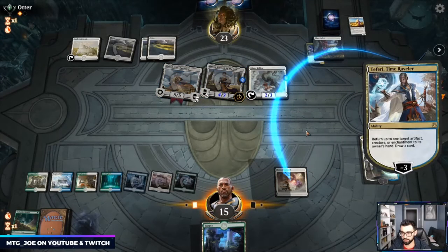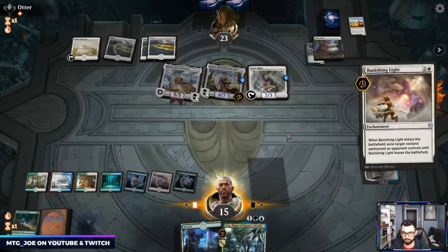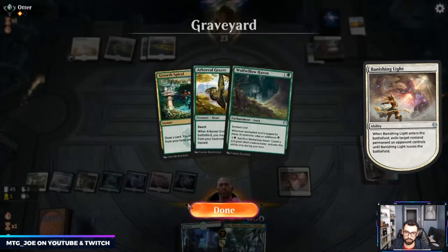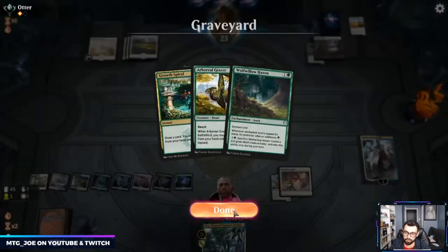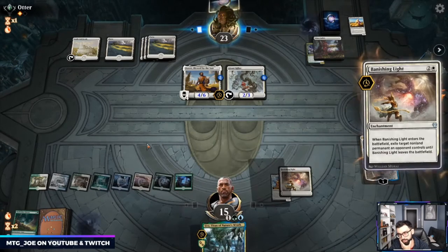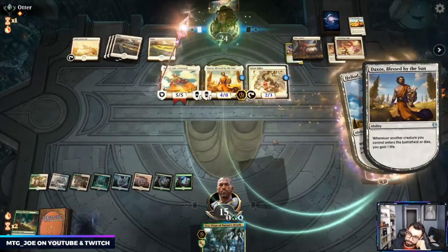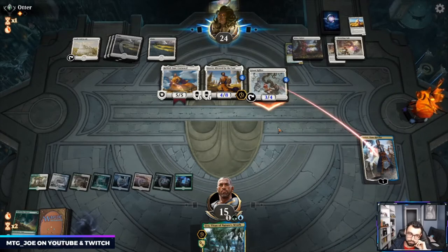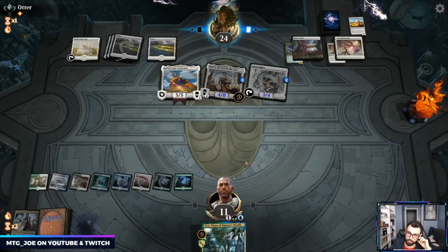We're going to bounce this. Uro is nice as a catch-up here. Let's get rid of Heliod — they might have Formation up actually. If Teferi goes to the graveyard and they kill it, then I can Uro and then cast Uro from the graveyard. Haven't really used Uro that much — we have three in the deck but I haven't really drawn into it. Dream Trawler has been a lot better.